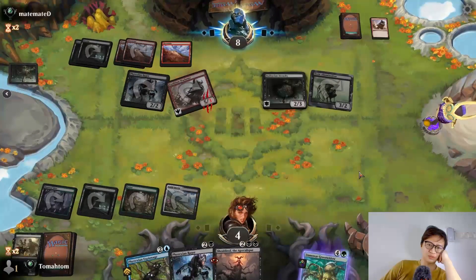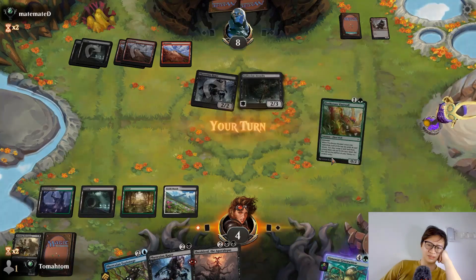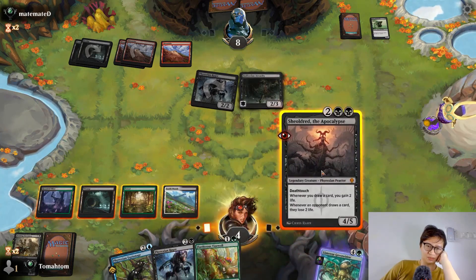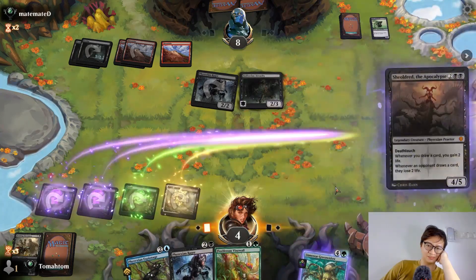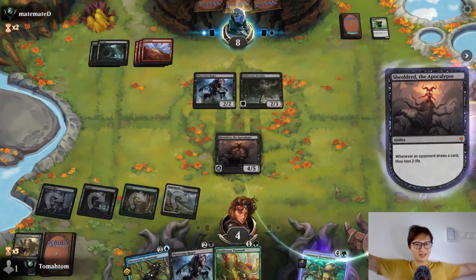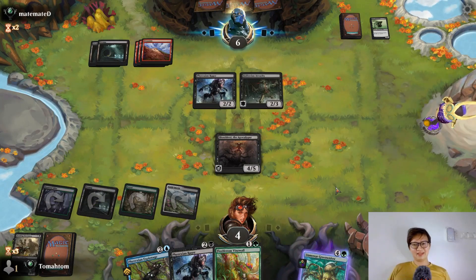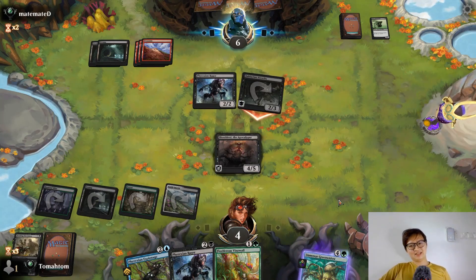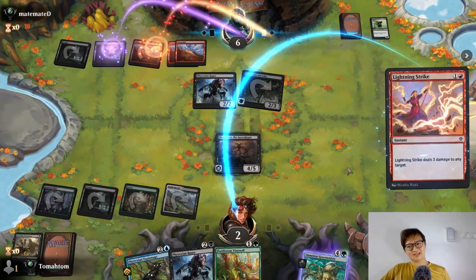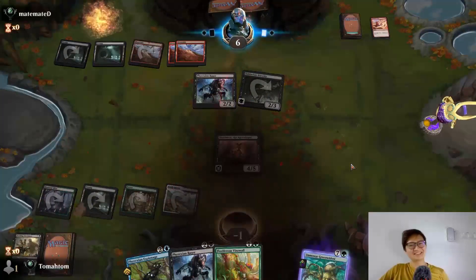Go to four, go to four. Do that and hope I don't die. Good strategy — cast your Sheoldred and hope you don't die. If they have a removal spell, I die. Yeah, Lightning Strike — I die. Ridiculous match.